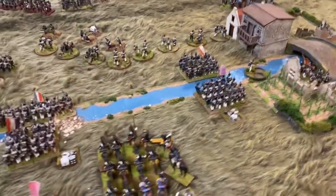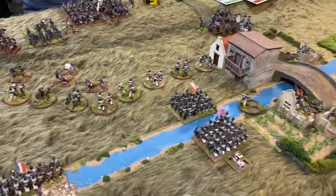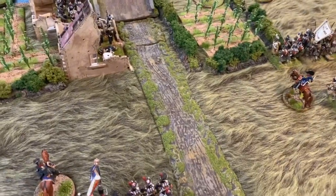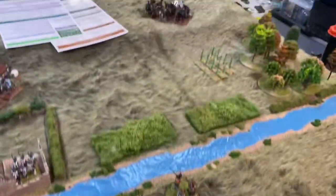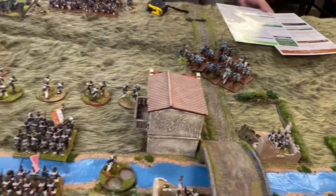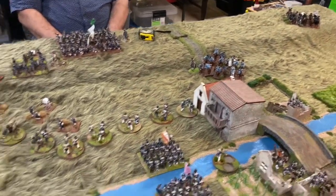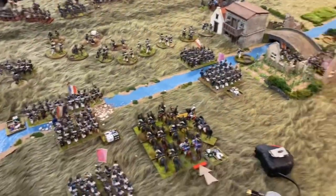End of Turn 9: one Prussian brigade is broken, meaning I have until Turn 11 to break another — two turns left. The cavalry engagement over here was pretty much shared honours, but the 5th Hussars were routed and the 1st Hussars retired all the way back with only four casualties on them. The Landwehr cavalry are back with seven casualties, and there are five casualties on the 2nd Dragoons. Lots of skirmishers have fled. Really the Prussian line is down to one battalion from one brigade and the Landwehr battalions.